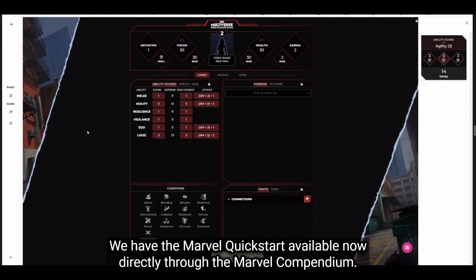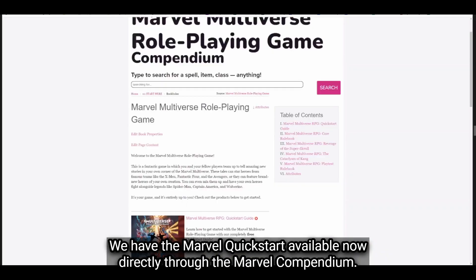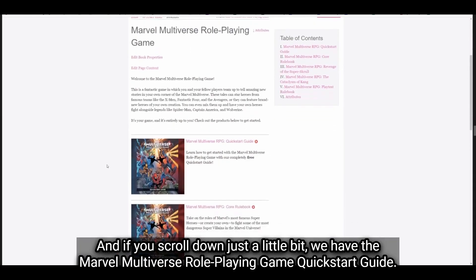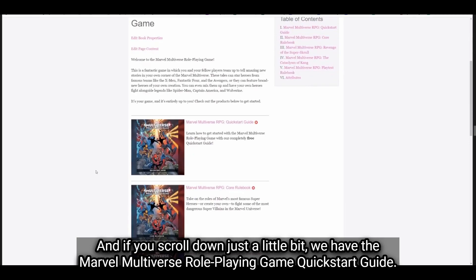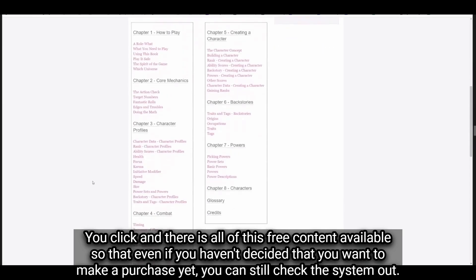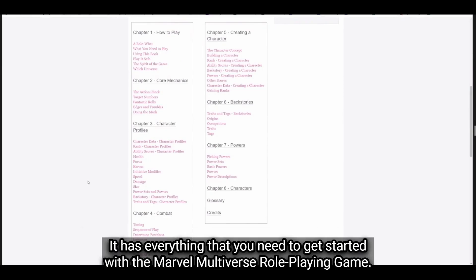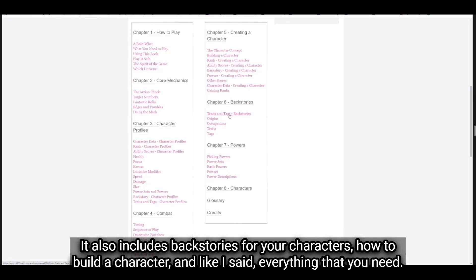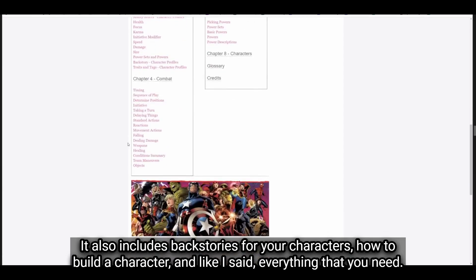We have the Marvel Quick Start available now directly through the Marvel Compendium. This is the front page of the Marvel Compendium, and if you scroll down a little, we have the Marvel Multiverse Role Playing Game Quick Start Guide. There is all of this free content available so that even if you haven't decided to make a purchase yet, you can still check the system out. It has everything you need to get started — a general guide of how to play the game, backstories for your characters, and how to build a character.